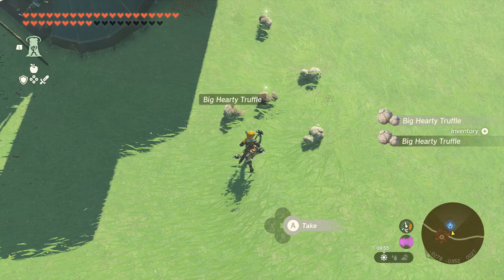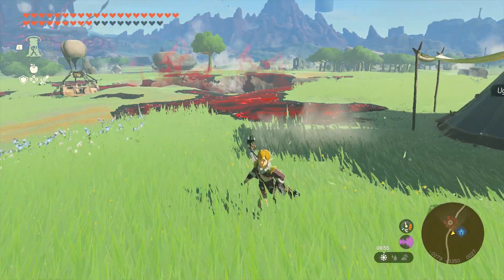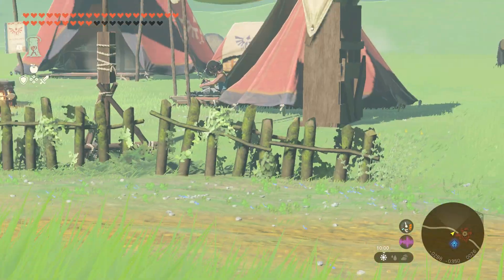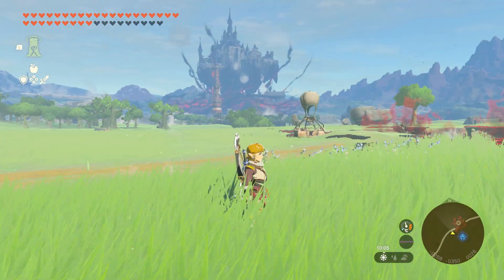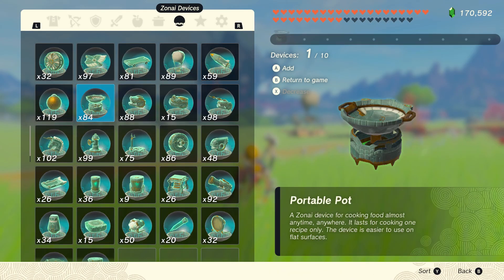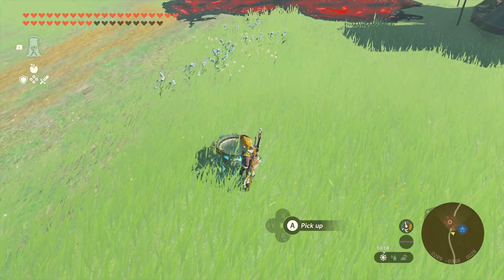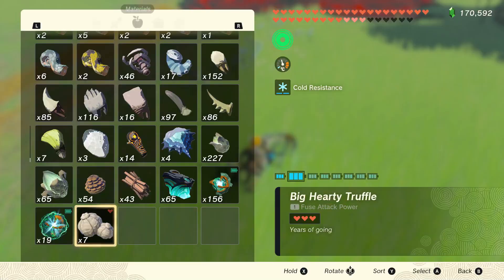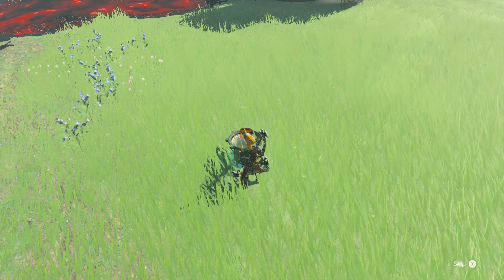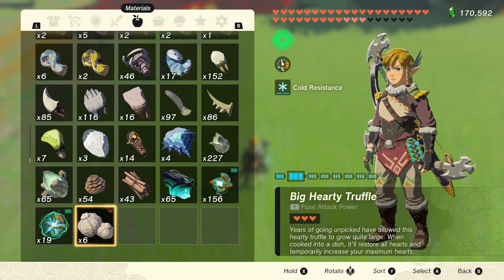Alright, now you can pick up all your hearty truffles. Next thing you want to do is either have an available cooking pot — like that one if you're doing this south of Lookout Landing — or have a portable cooking pot like I'm putting out here. You might have already guessed that with those hearty foods we're going to be able to make lots of hearty meals. Hearty meals give you full recovery.